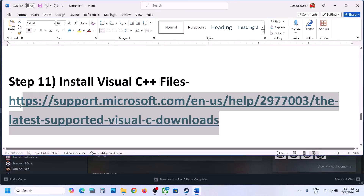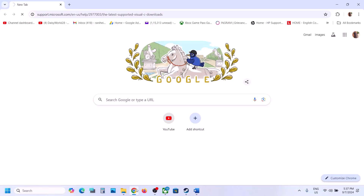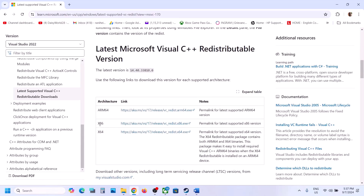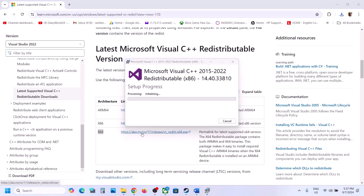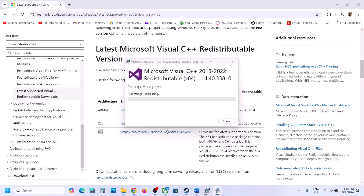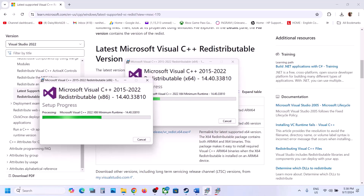The next step is to install Visual C++ redistributables. Copy the link provided in the video description and open it in a browser — it will take you to the Microsoft website where you can see Visual Studio 2015-2017-2019-2022 redistributables. Download the x86 version and run the exe file. If you see a Repair option, click Repair; if you see Install, click Install. Then download the x64 file and run it as well — again click Repair or Install as applicable, click Yes to allow, and let the repair complete.